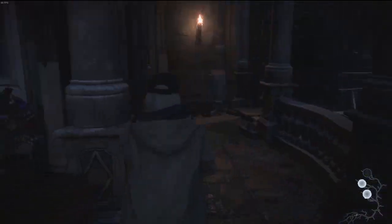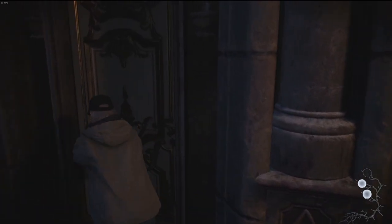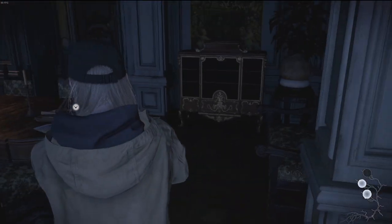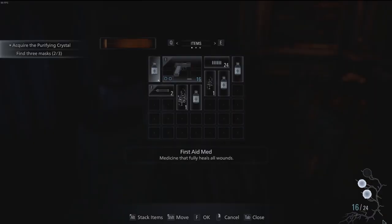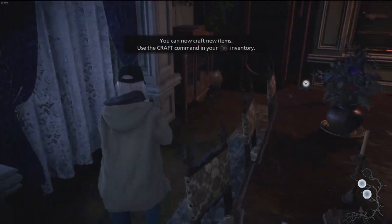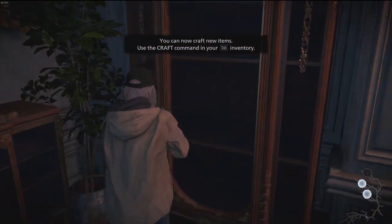Are there any other little doors or anything through here? Very interesting — oh there is! Oh I never got this, what! Dude — rusted scrap! So we can now make shotgun shells. I saw a shotgun in the dining room. I never found this — well, the rusted scrap, which is nice, and I've got some more gunpowder, which is very nice.